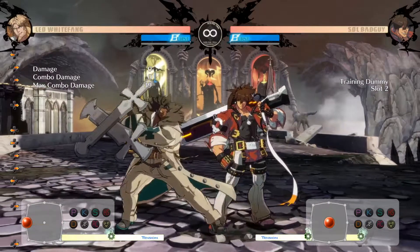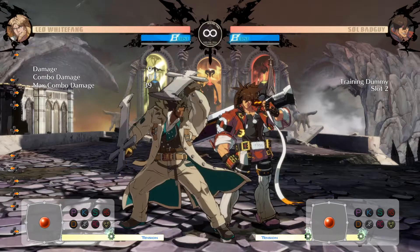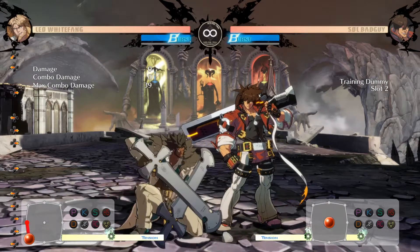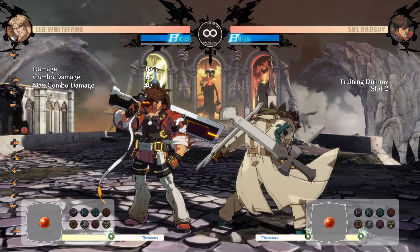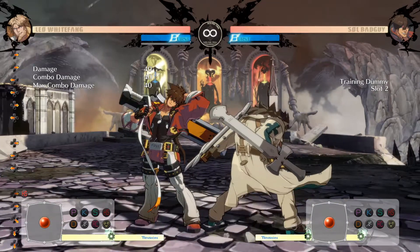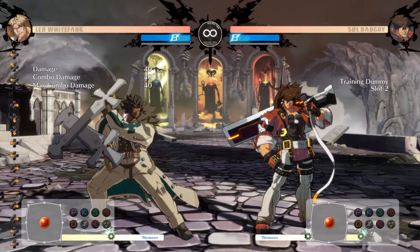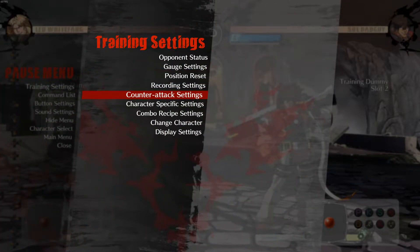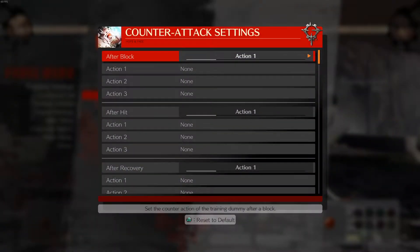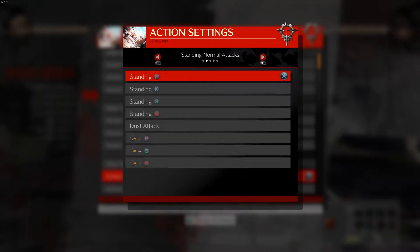I want to use Leo as an example of how to discover what is real and what is not real. As explained, his win condition is getting back-turn mid-screen, or back-turn in general — but it's obviously stronger mid-screen against most characters in most situations. So how do you discover what's real and what's not in the training room? Let's talk about using the training settings. One thing we can do is go to counter-attack settings, and the reason I have Sol now is because Sol has one of the quickest recovery buttons in the game.